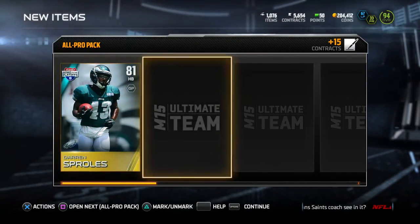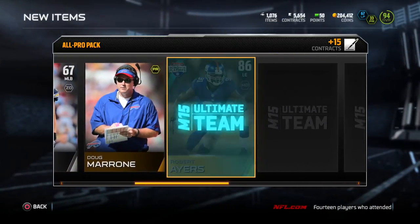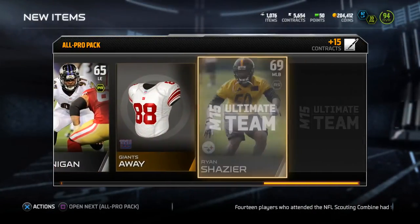We get an Antonio Brown kick collectible for team of the year. Who knows, I might have to do another one and see if I can get a Luke Kuechly or another one.